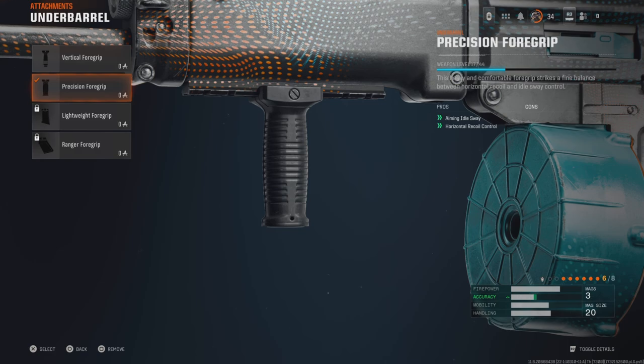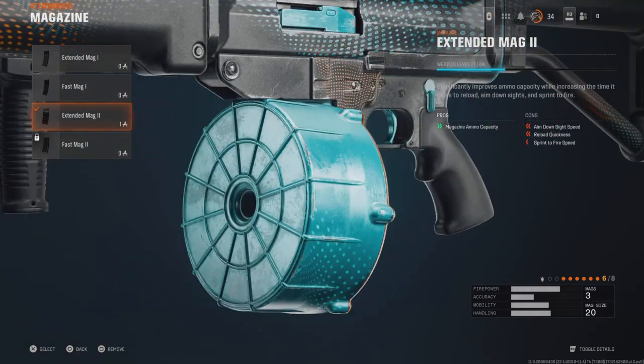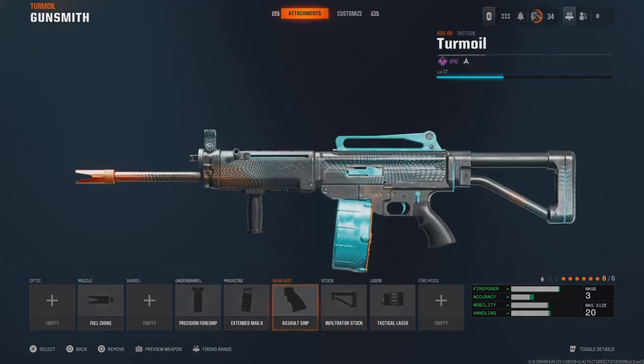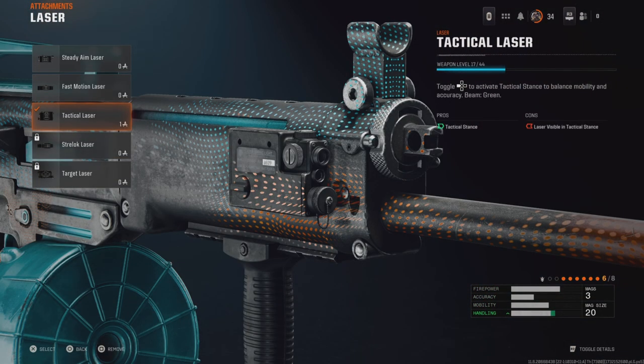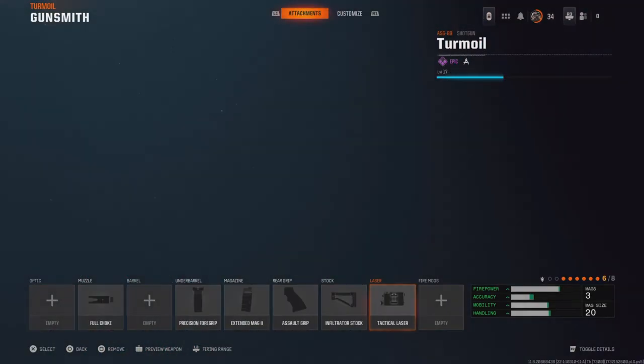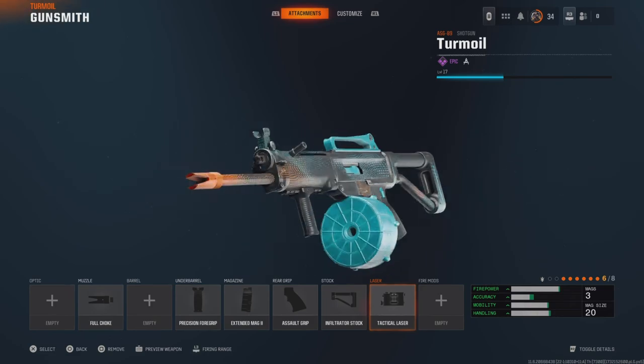These two kind of counter each other so we're pretty much going back to zero. We also have the salt grip which helps our sprint to fire — this dampens our sprint to fire, but we're up by one on that. We also have the infiltrator stock which helps our aim walking movement speed, and obviously we have the tactical laser. That's what we've got for the Turmoil.